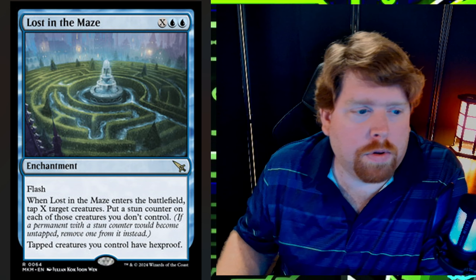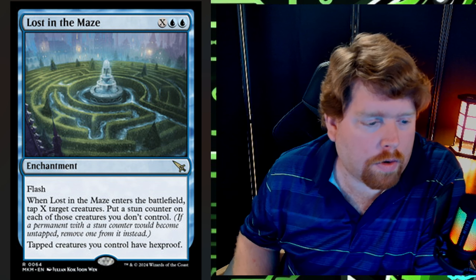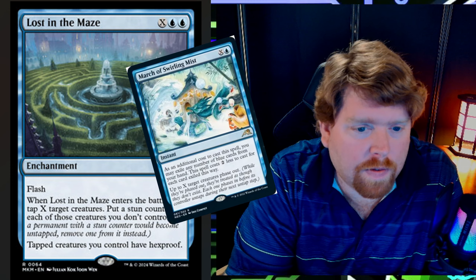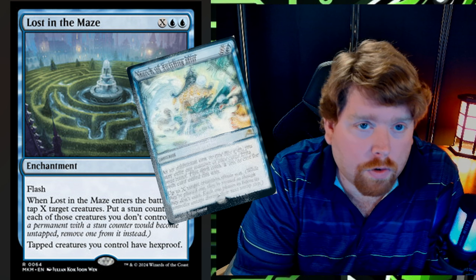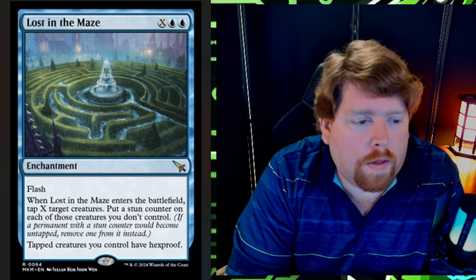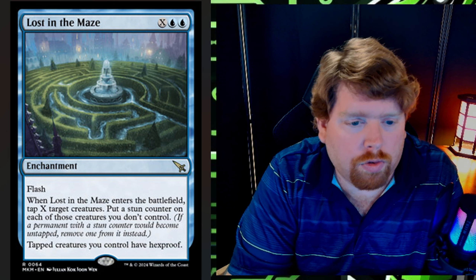Number three we have Lost in the Maze — X blue blue enchantment at rare with flash. When it enters the battlefield, tap X target creatures and put a stun counter on each of those creatures you don't control. Tapped creatures you control have hexproof. This card plays two roles — it's reminiscent of March of Swirling Mist in that you can remove creatures out of the way or protect your own from removal. The stun counter means opponent's creatures are locked out longer than with March of Swirling Mist, though it does cost one extra mana.